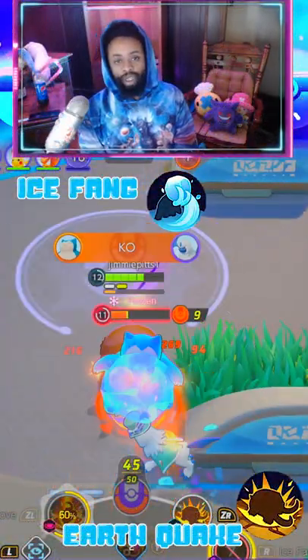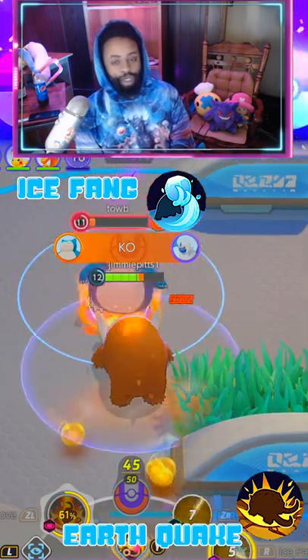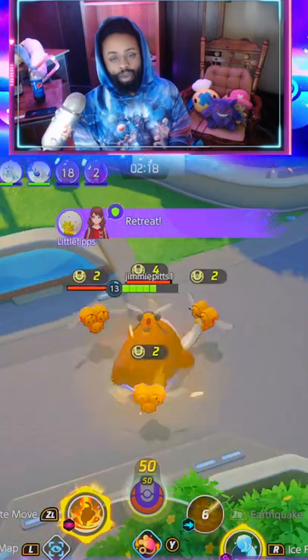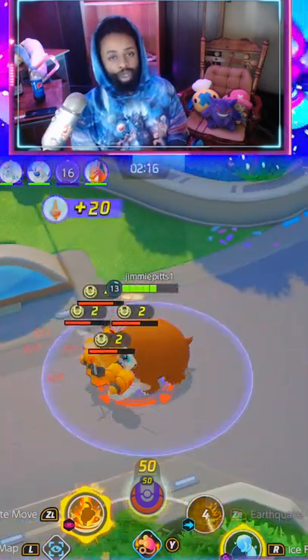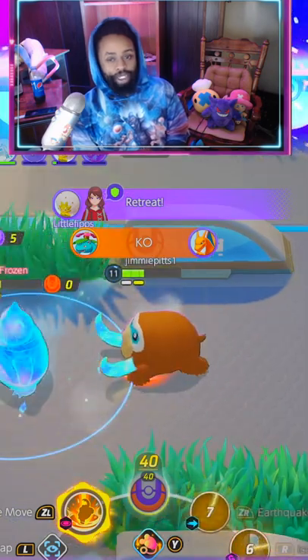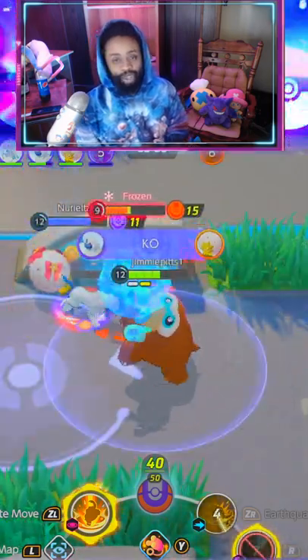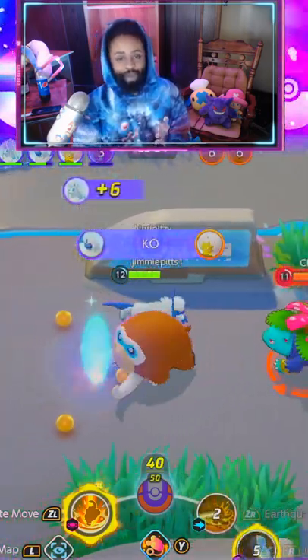Ice Fang and Earthquake. Ice Fang is a lot like Submission — you can basically flip them on their dome and put them behind you. And Earthquake, you can actually leap onto your opponent and pull them in a little bit. You can choose which way you combo these together: you can fang them then leap, or you can leap onto them and then fang them. It's kind of cool and has a lot of ways to apply it. I really like this moveset.